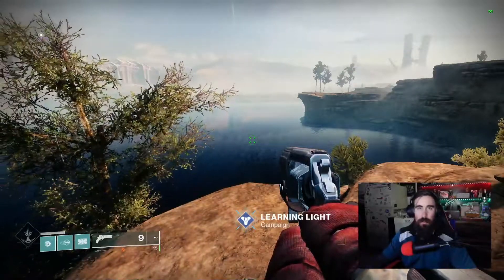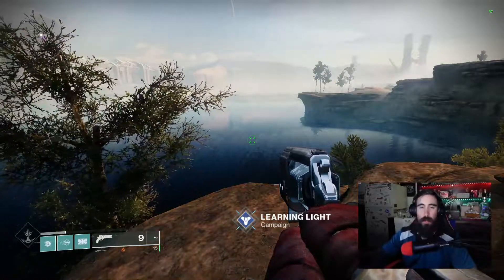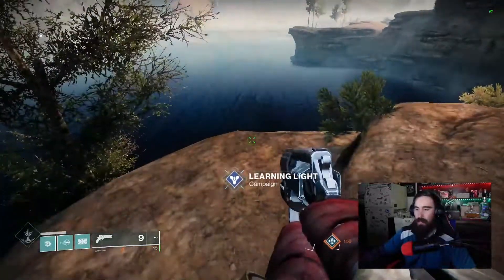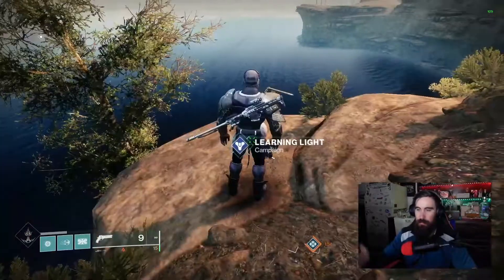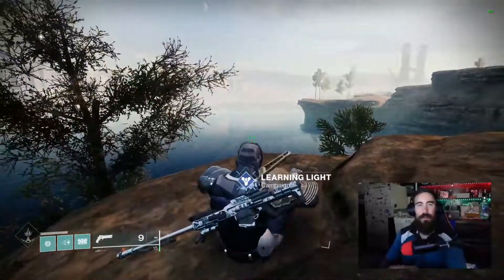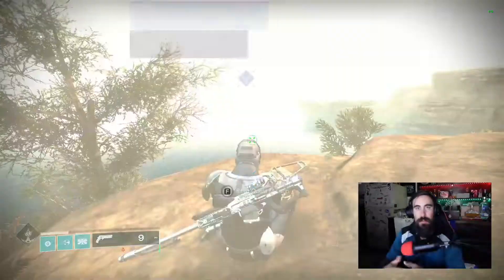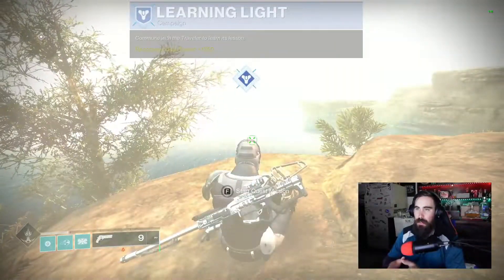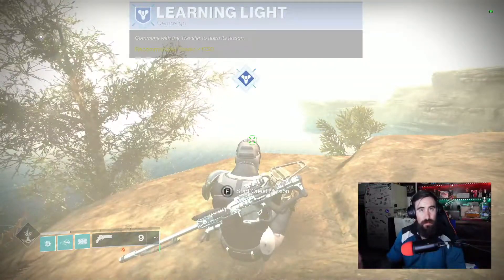As you can see here for the Learning New Light quest, you're going to be right here on this rock and it's going to bring up an action showing you that you need to meditate. For most of the other subclasses you'll unlock them in different ways, but for this one specifically you're going to meditate and become one with the Traveler.